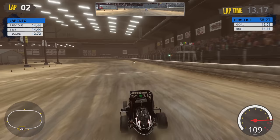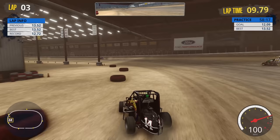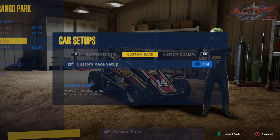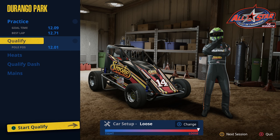We're riding on that limiter — trying to get as much speed as we can. In Practice we have a Goal and a Best. Our goal is a 12.09 lap time. We got a 12.71, so we go back to the garage and advance time to the next session. I'm going back to Recommended setup but turning it all the way to Loose — I want to turn right more than left in the corners.